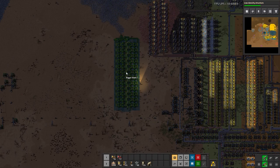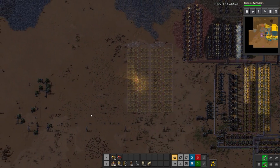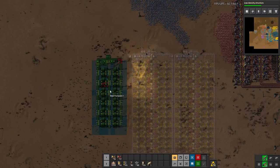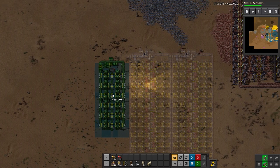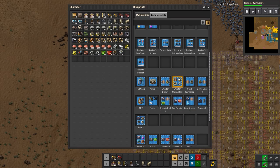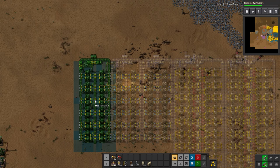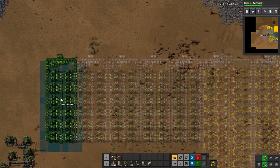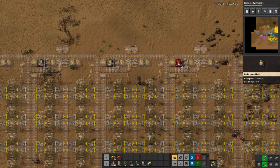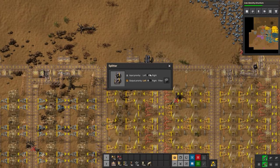Two steel smelter blocks, then we'll do five regular smelter blocks. Let's make sure these connect up — one, two, three, four, five. We'll fill in the missing underground belt. We're going to need tons of underground belts and coal — this becomes a coal splitter, same with this one.